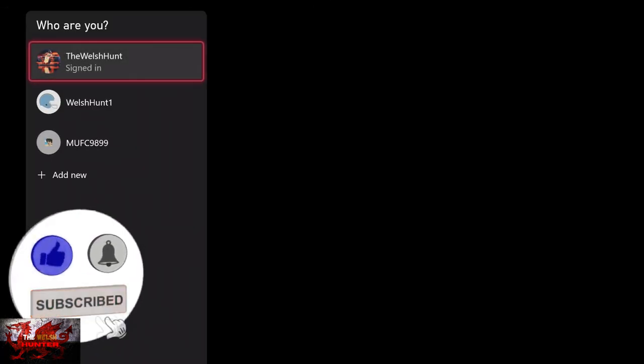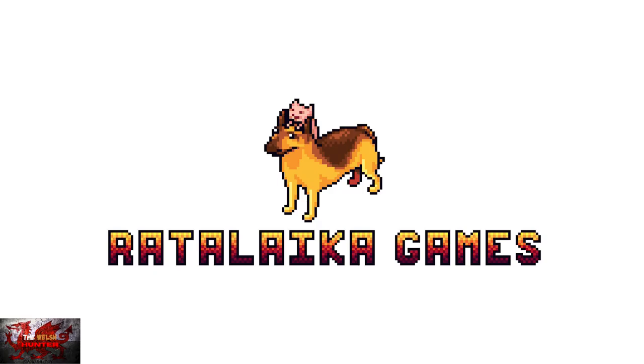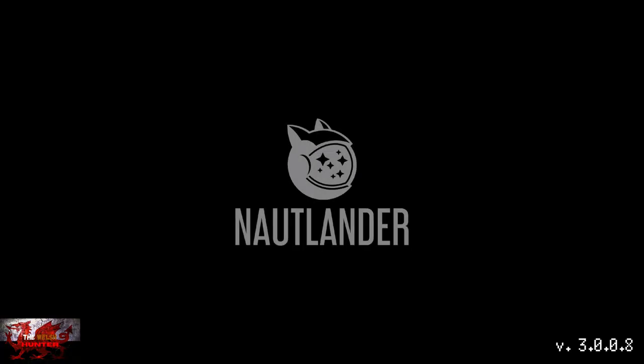Hello there guys and gals, The Welsh Hunter here back with yet another 100% achievement and trophy guide, and this time we're getting it all in the platforming game Dojo Ryan. This was developed by Notlander Studio, published by Ratalika Games, and it's available for just £4.99 usually, but it's on sale for £3.99 right now, and maybe in the future too.